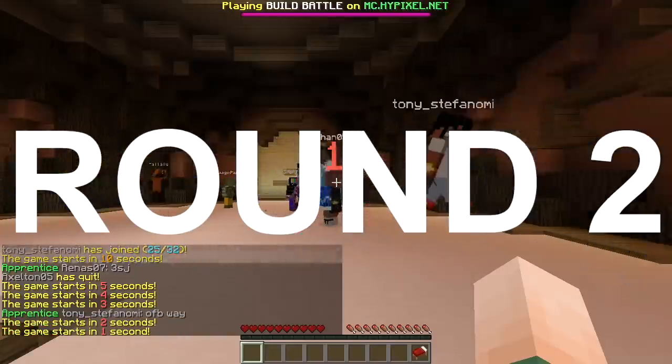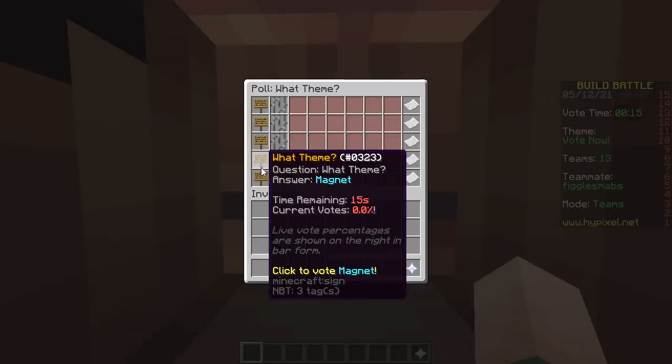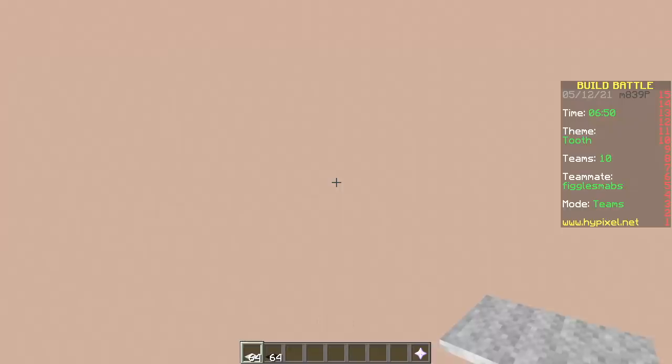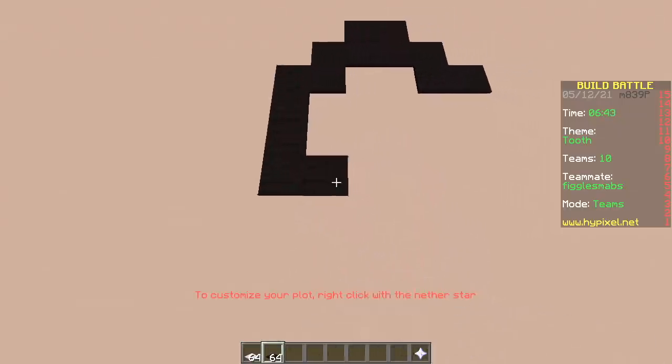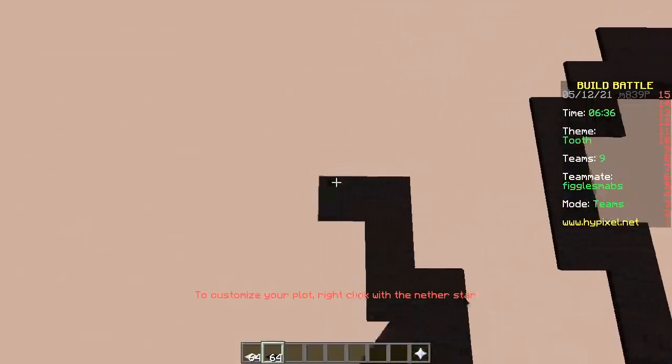Second round, baby! The themes are: tooth, goat, piggy bank, magnet again, tennis, tooth. Another lame pixel art incoming — these themes cannot get any lamer. It doesn't even say teeth, it just says tooth, just one.